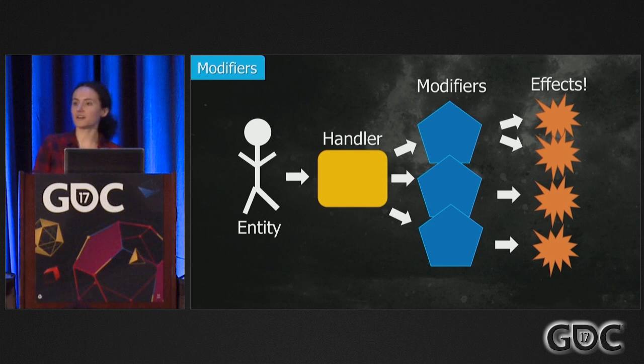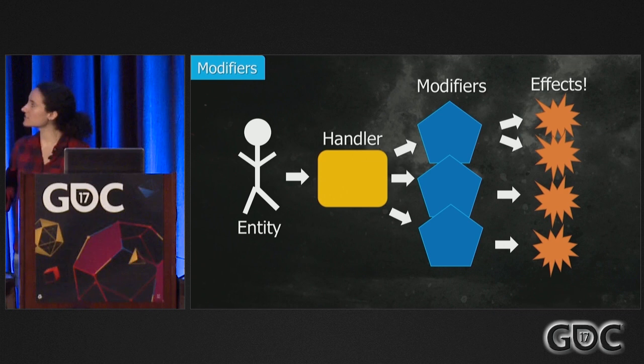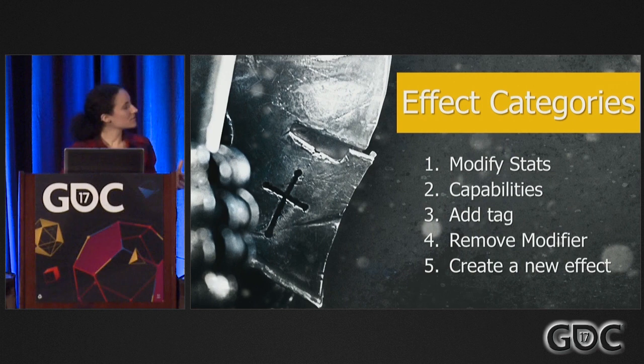Here's how we did it. Basically, entities in our game have a handler. That handler manages a list of modifiers, and those modifiers contain effects. Effects are gameplay blocks written by the programmers that go and change something about that entity. The effects you're going to need really depend on your game, but for us they came into five major categories: modifying stats, disabling capabilities, adding tags, removing modifiers, and creating new effects.